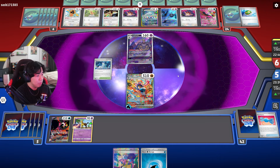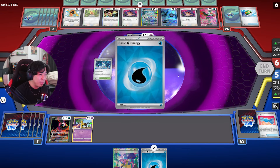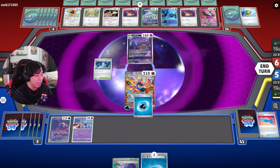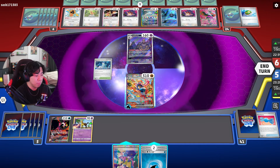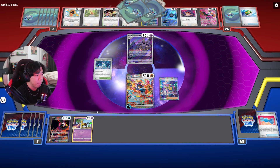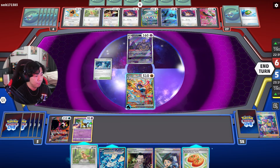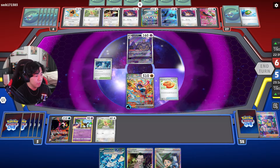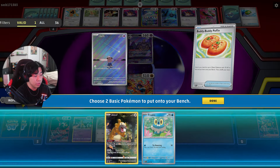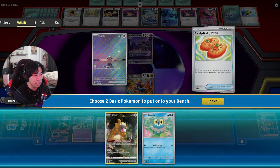So they just need a Double Turbo and then they can blow. They whiffed the Double Turbo, but our hand is kind of bad. I'm debating if I should put the Water Energy down, but they're probably going to knock it out next turn. Dusknoir is resistant to fighting so I can't knock it out sadly.